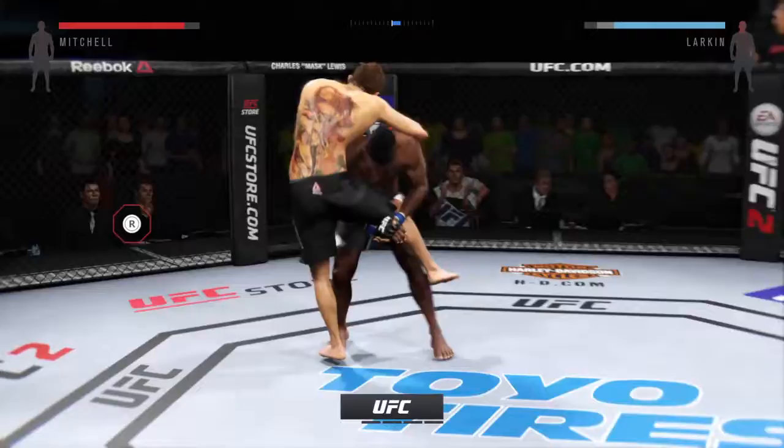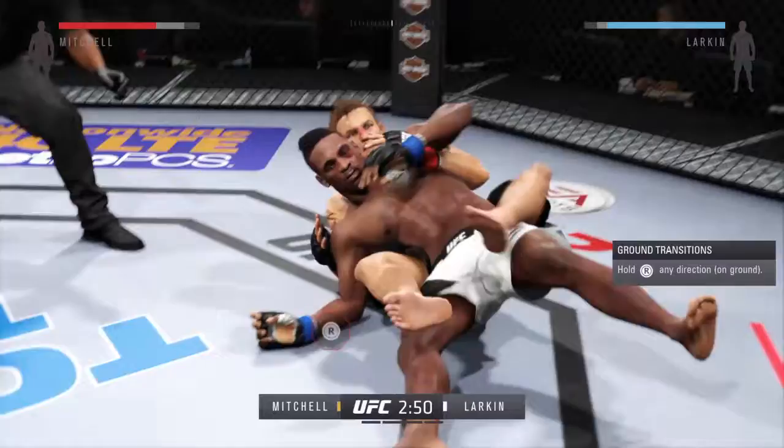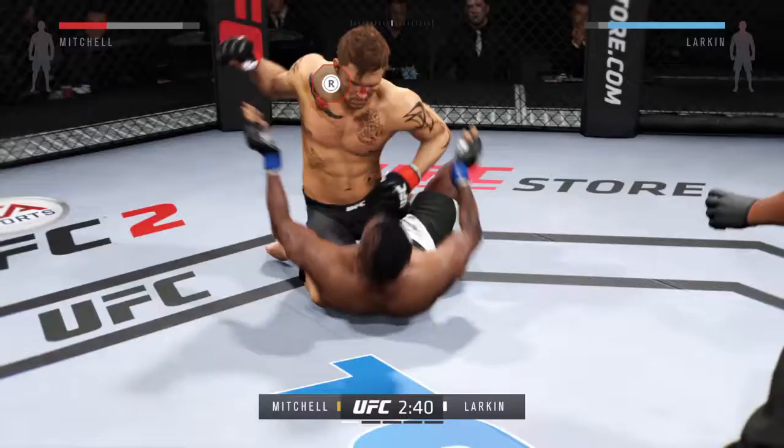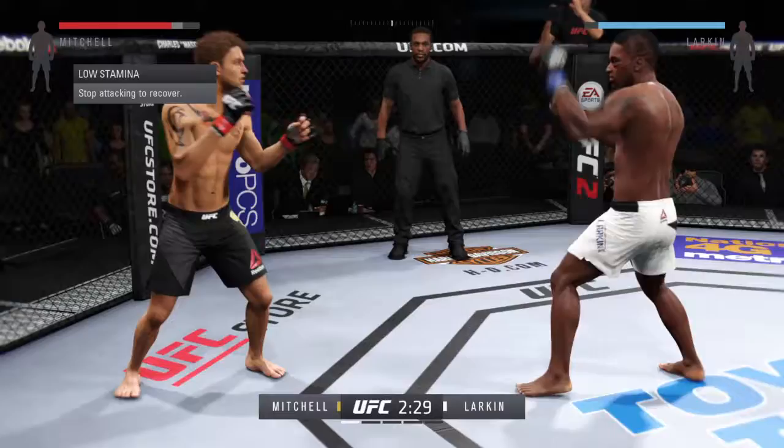Look at this — takedown. Hip escape, nice hip escape. He sweeps. Look at his position now. Push him off! And now he's in full mount. That is a mess. Back up. He slips the left hand. Nice defense.